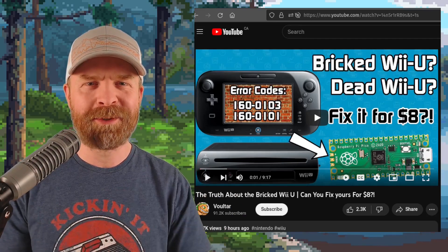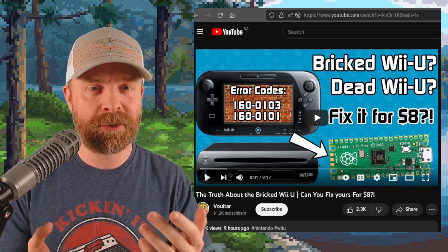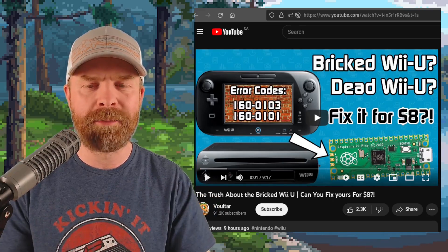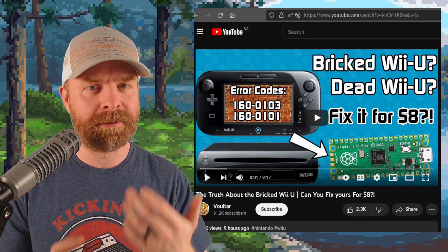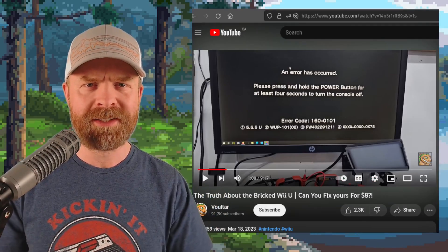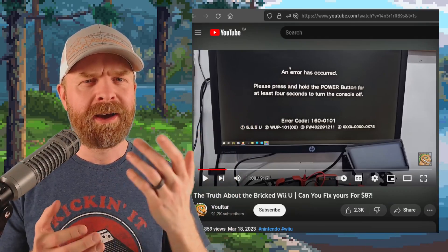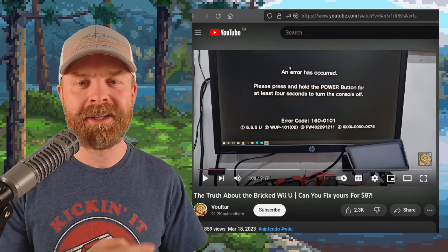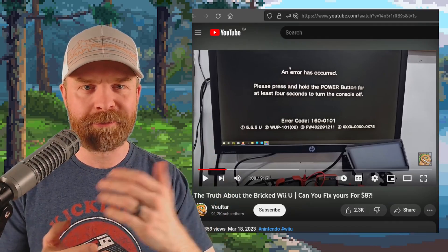Last up, we're talking about the Wii U. A couple weeks back, the Wii U was a hot topic, with some people saying the NAND flash memory could become corrupted in storage, effectively killing the console. Apparently there is a way to fix that, and Voltar has a video on how to do it with a Raspberry Pi Pico. If you've encountered this issue — for example, error code 160-0101 — a Raspberry Pi Pico for $8 and some free software with help from Voltar might be the cure. I'll drop a link to the video in the description below.